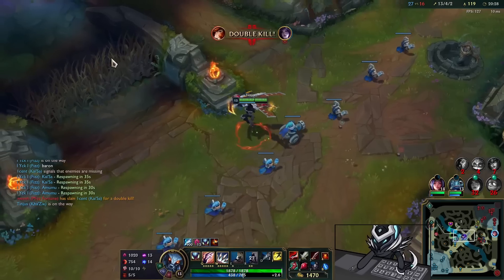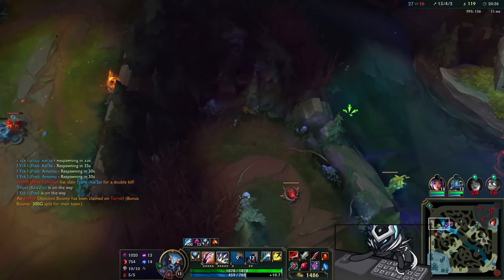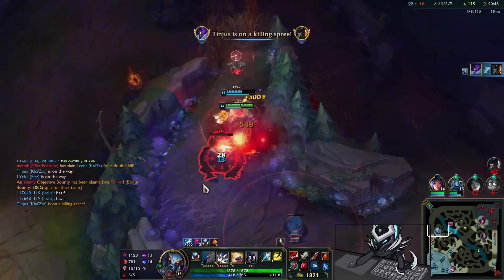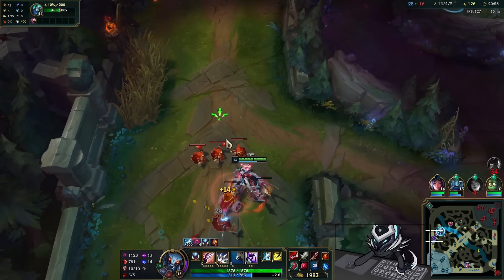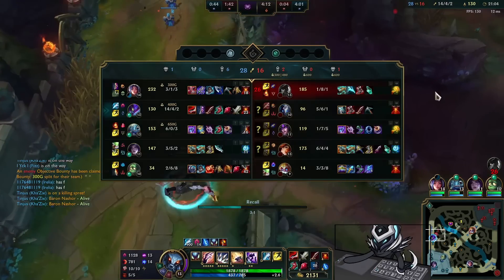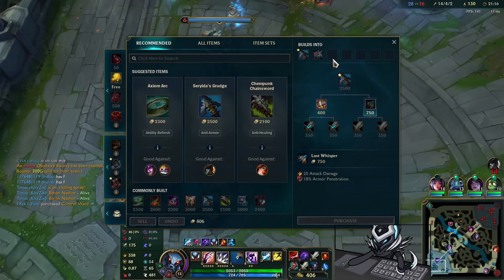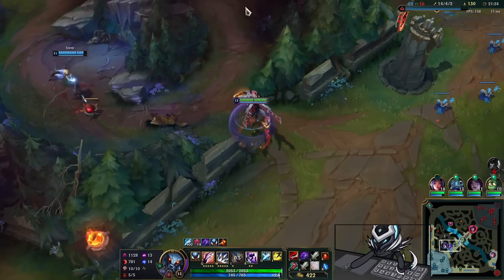We are level 13 and pretty enormous. Me and Fizz ping Baron, but my bot lane gets a little too greedy and they die. We settle for the GP — I jump on him, use my leap to close the gap, go in for an isolated Q, then jump and pick that up nicely. I spot a wave that Fizz isn't going for, so I take it myself. Always take waves guys, they're very important for maintaining your lead. Lane experience is so broken — as a jungler the more lane experience you get the better, it just propels you forward.